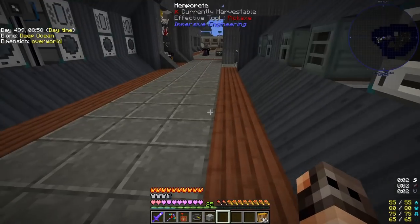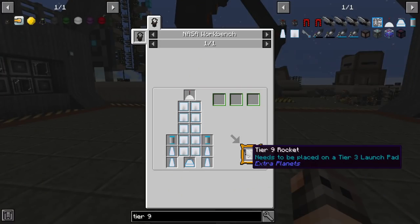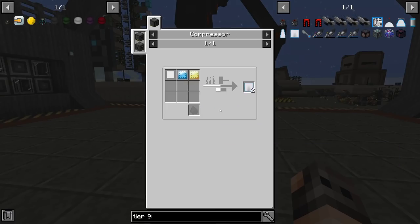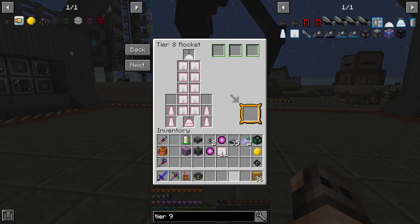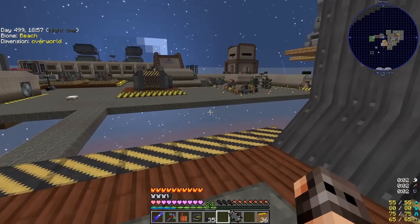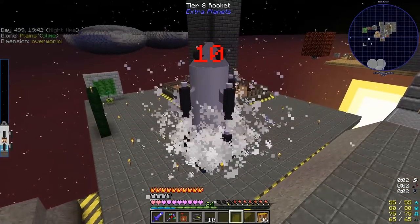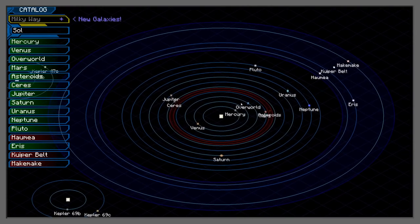There's also a processing upgrade for furnaces which requires purple diamonds from Kepler 22b — it should double the output. We have 14,000 zinc — that might be an ore dictionary issue from sieving. I have four compressors and they're all full. In order to make the tier 9 rocket to go to the Kepler planets, we're going to need tungsten, which we already have from sieving. We need the blueprint first, so this is why we need tier 8 to go to Pluto.